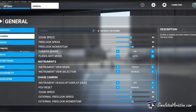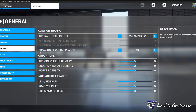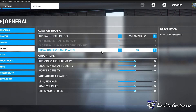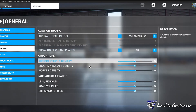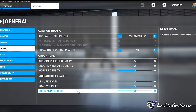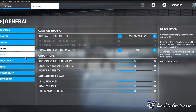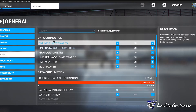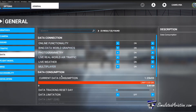Under traffic, in order to see other users in the Microsoft Flight Simulator world, you want to make sure Show Name Plates is enabled. In this menu you can decrease the amount of AI aircraft, vehicles, and ground crew if you're struggling with FPS as well. To ensure you'll be able to fly with friends and take advantage of live weather and live air traffic, you want to make sure all of these settings are enabled.